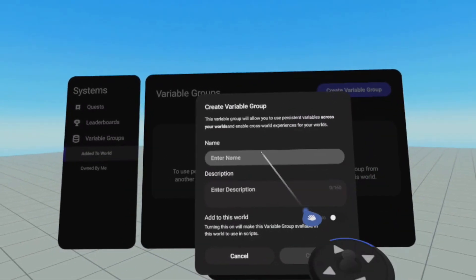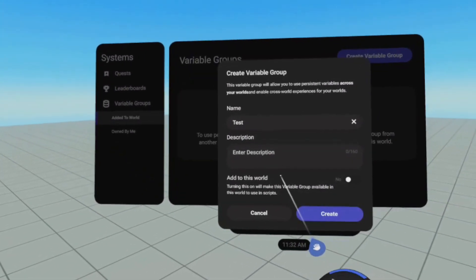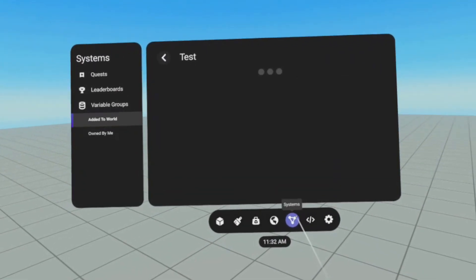Six is kind of small. So if you have six worlds with their own variable groups and you want them all to share variables, I highly recommend you create a brand new variable group, transition the data into that new variable group from each of those worlds, and start using that one variable group. Your old variable data gets transitioned to the new one. If you don't know how to do that, join us in Discord.